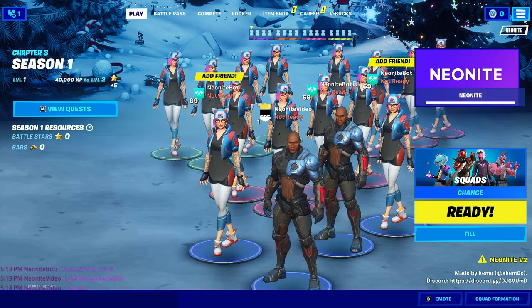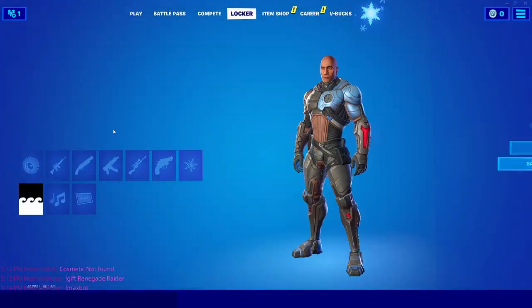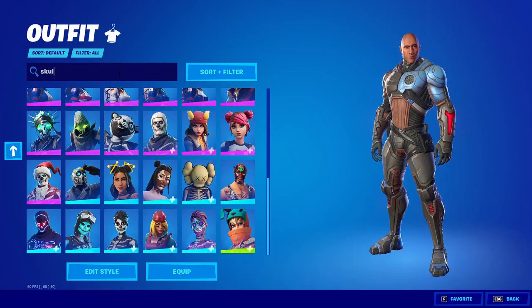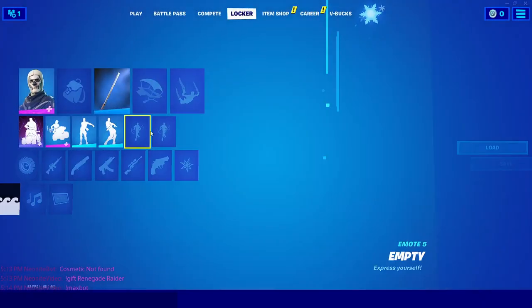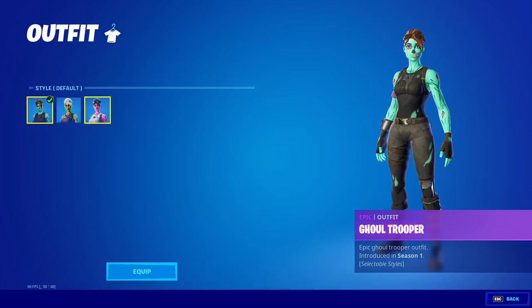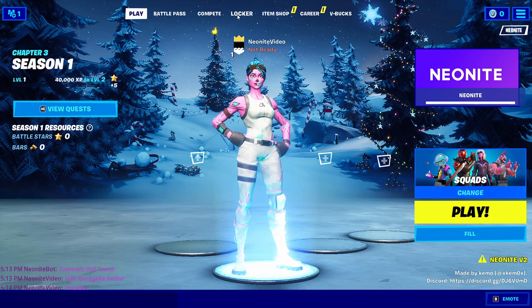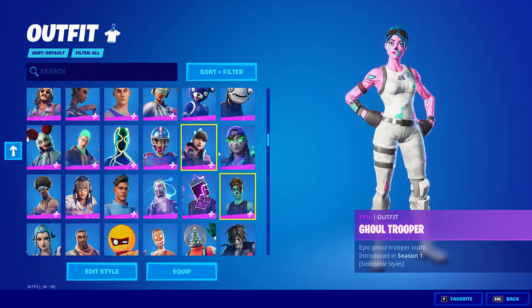You can also get OG skins by just typing the skin name in the locker search. For example, searching 'Skull Trooper' will give you the purple variant. You can also find the Ghoul Trooper and use the pink version of it in your lobby. Any unreleased skins can be found here as well, as long as they were included in the latest patch of Fortnite.